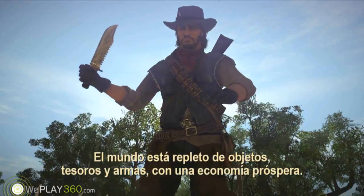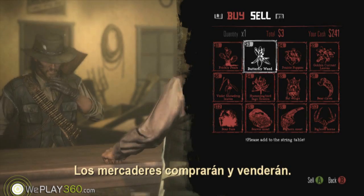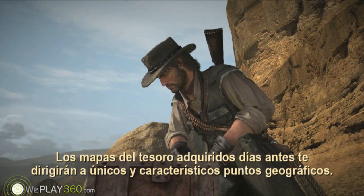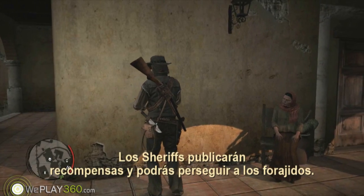The world is full of items, treasures and weapons. With a thriving economy, merchants will buy and sell. Treasure maps acquired days earlier will point you to unique geographic features. Sheriffs will post bounties, and you can ride out and track down outlaws.